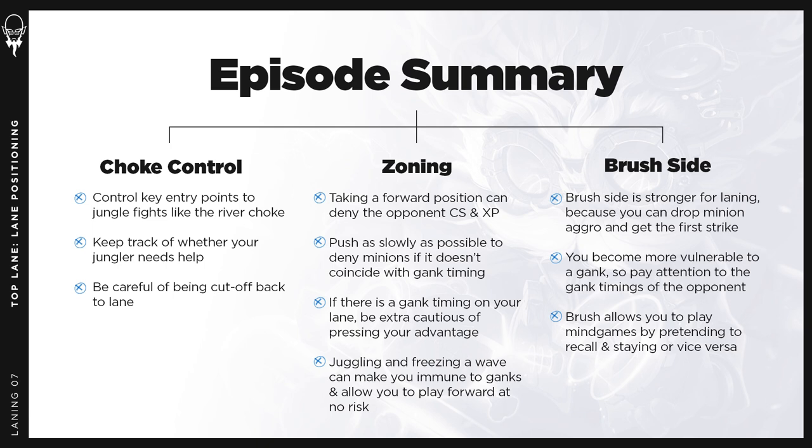Lane positioning in top lane is pretty complicated, and a lot of small positioning decisions can have a tremendous impact on the game outcome. For example, failing to control the choke when a scuttle fight is breaking out can lose you the early game. Positioning too far forward to press an advantage on an enemy gank timing can backfire, and one auto attack to balance the wave can be the difference between having control of the wave or conceding it. On the other hand, using these techniques at the appropriate times can create an enormous diff in top lane even at the elite level.